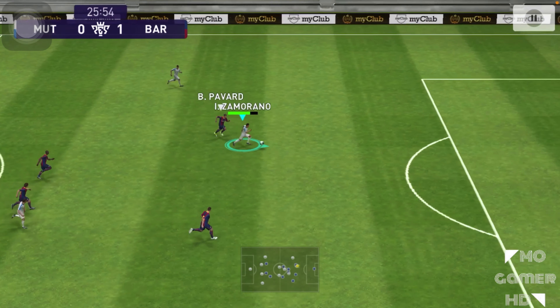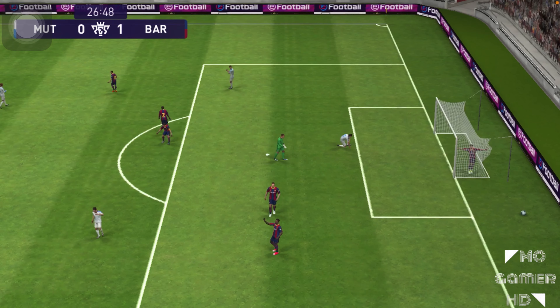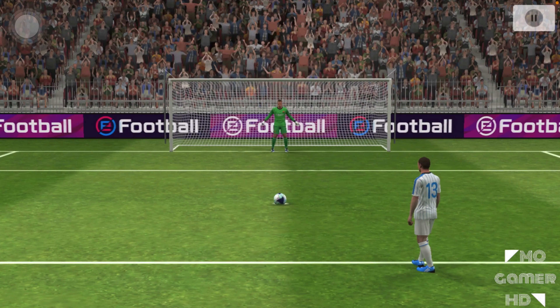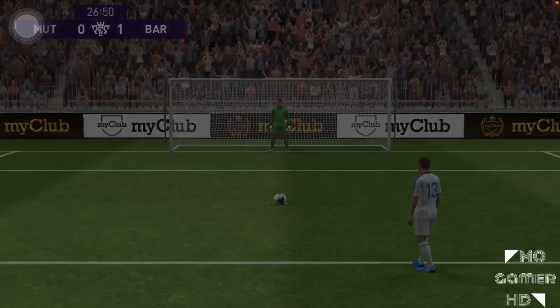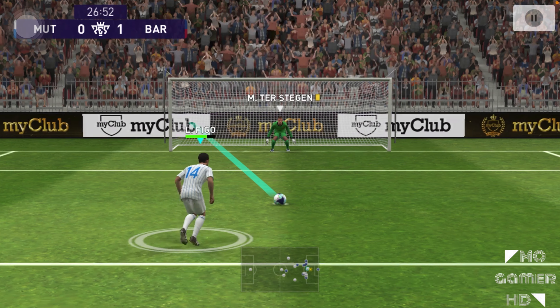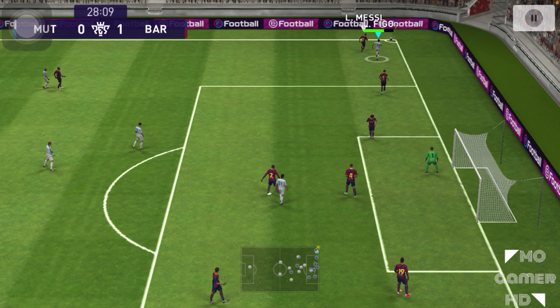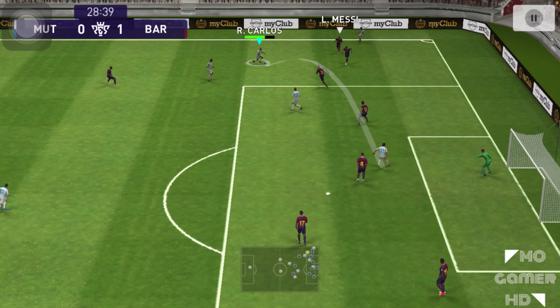The Inter Milan connection between Figo and Zamorano is on show here. A penalty is awarded — we'll let Luis Figo take it. He's got a decent kicking skill so the key is getting the direction right. Figo steps up but ter Stegen makes a great save — great guessing from my opponent.